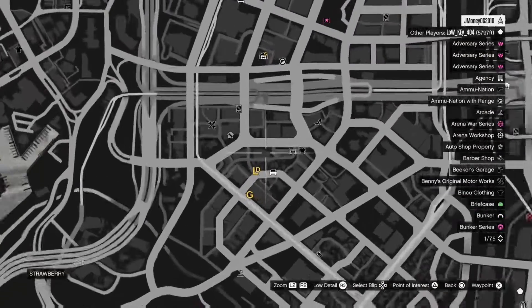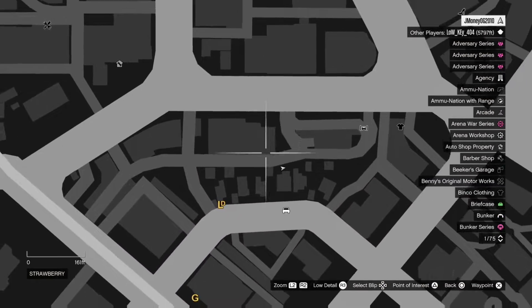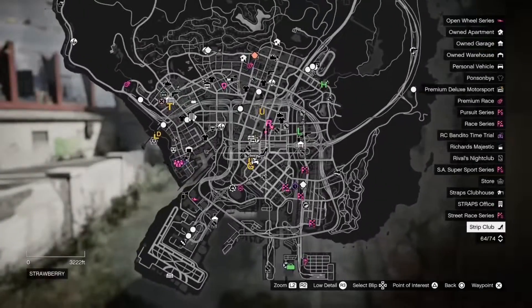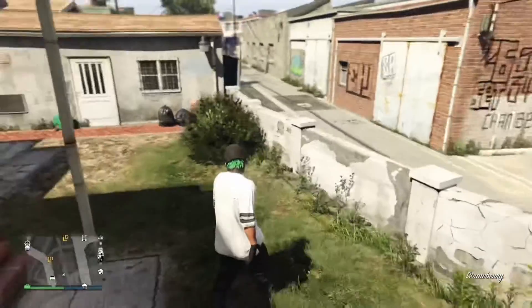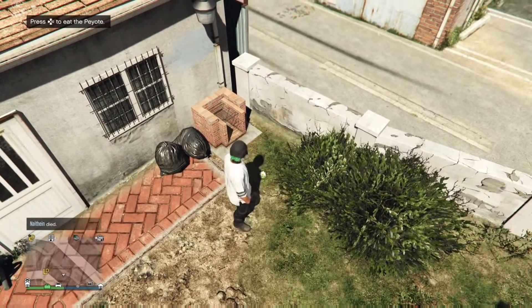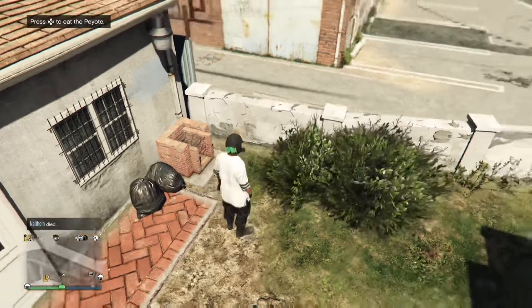What y'all want to do is make sure y'all have this location on the map right here. Screenshot it, do whatever you want. Make sure you're right here behind Franklin's house. And make sure you have the new update for your console. Then what you want to do is come up to this peyote plant — they're all over the map, but I prefer this one right here.